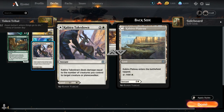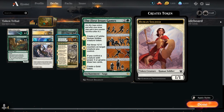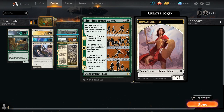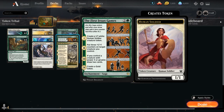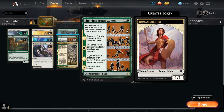We've got two copies of Kabira Takedown, which we can play as a tapland if needed or as an instant that deals damage equal to the number of creatures we control to target creature or planeswalker — a nice removal spell in a tokens deck. At three mana we've covered Battle for Bretaguard. First Iroan Games is another saga with four chapters: first chapter makes a 1/1 White Human Soldier Token; second chapter puts three +1/+1 counters on a creature; third chapter draws two cards if we control a creature with power four or greater; and the final chapter gives us a Gold Token. We can also crew Isika's Chariot in response to the third chapter to make sure we get those two cards.